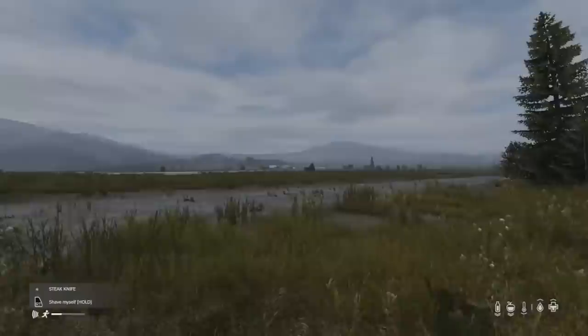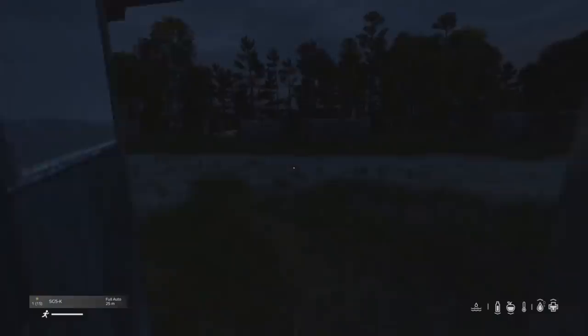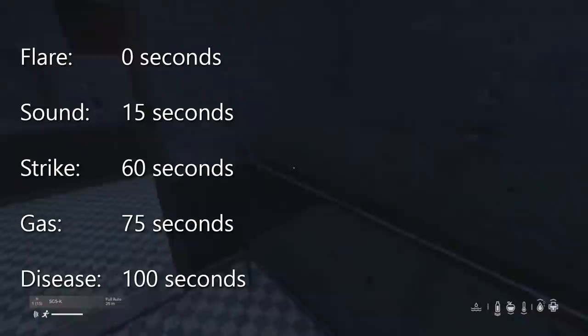Before you get gassed, you will get some warning. First, you'll hear the distant rumble of artillery from the edge of the map. Second, you hear silence — you gain confidence that this random sound didn't mean anything at all. Third, 45 seconds after the initial rumble, the scream of a shell dropping overhead explodes, forming a toxic cloud that slowly settles over 15 seconds. Fourth, unless you have protection, you have 25 seconds to get out of town before you get a deadly disease. From the time you hear the rumble to the time you probably will die, you have one minute and 25 seconds.